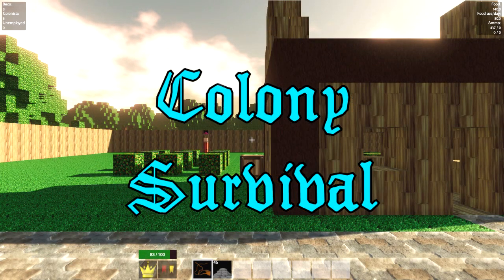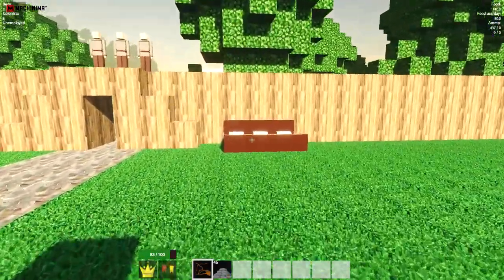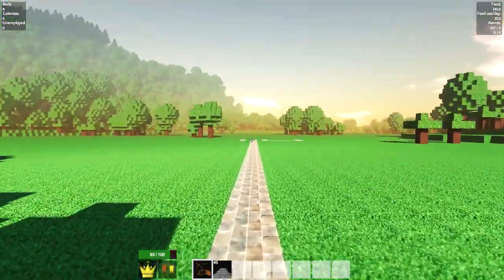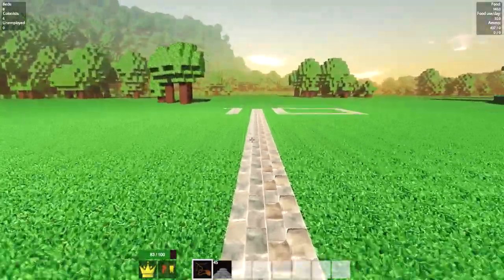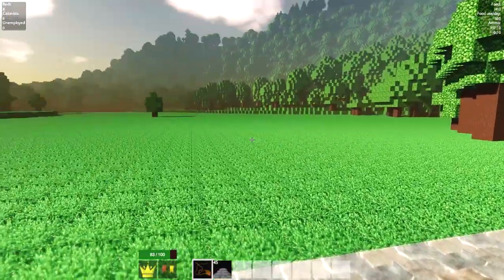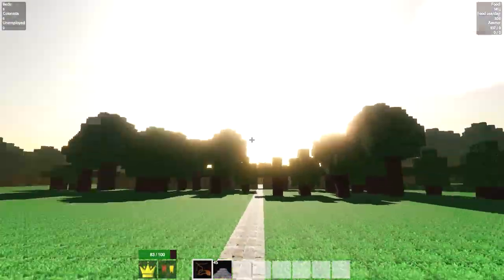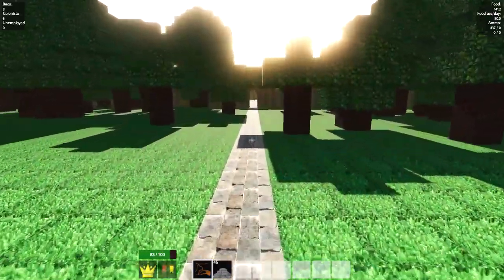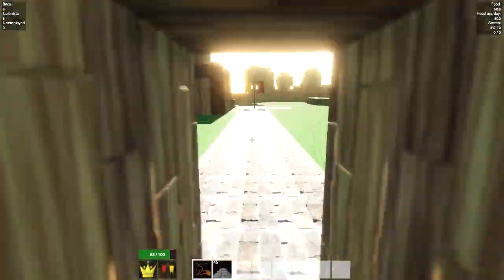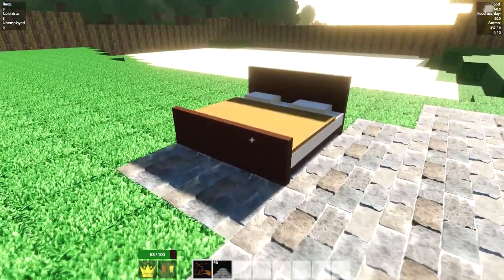Hello and welcome to an episode of Colony Survival, where I did get a second berry farmer. I put some makeshift beds over there, and I also started building this area over here. This is actually outside my zone, so I'm not going to put too much focus on it. I am going to build the main wall. I'm just going to focus on our people for now, like getting them another house.